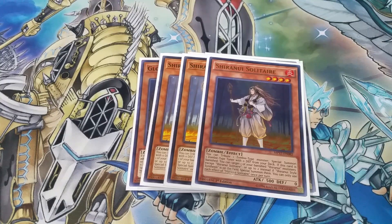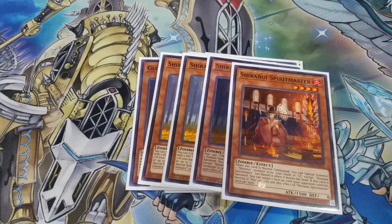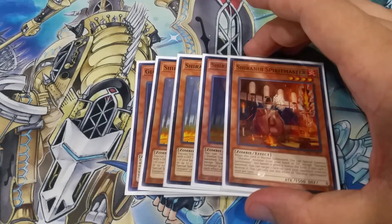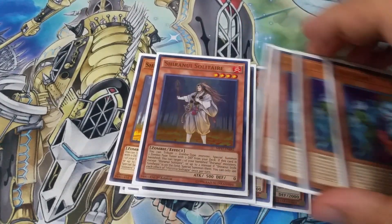Next we have the Shiranui package. Three copies of Shiranui Solitaire — you can tribute any zombie monster on your side of the field and then special summon a zombie with zero defense. If this card is banished, you can target a banished zombie and special summon it. We only play one other Shiranui monster: Shiranui Spirit Master. When it's banished, you can pop a card on the field, which is really good — especially with the Shiranui trap we play, letting you pop three cards at the end of the chain. That's mainly why you're playing Spirit Master.